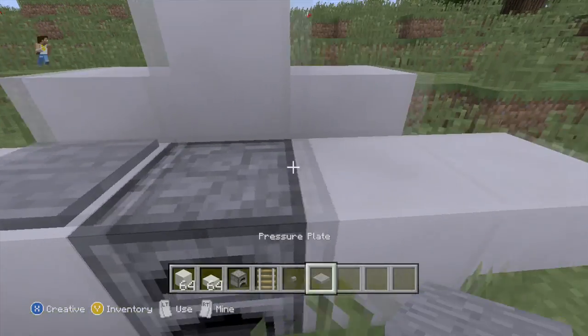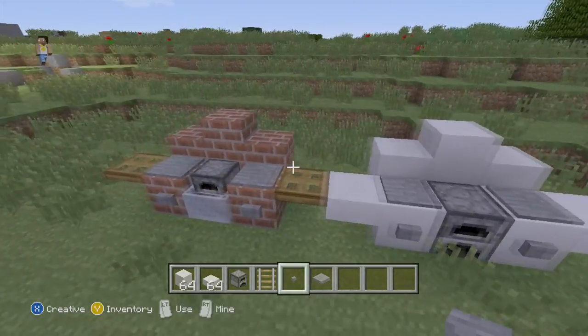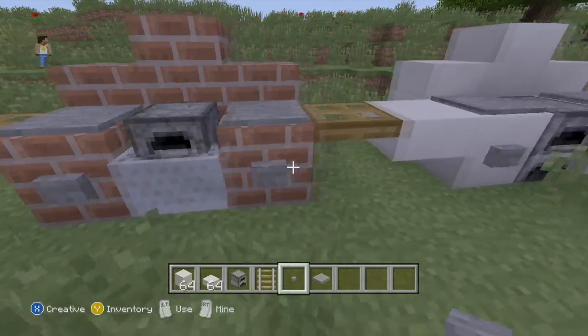Add your pressure plates to the sides like that, add your buttons like that, and voila — pretty nice grill, sort of similar to the other one, but just a little bit different styles.